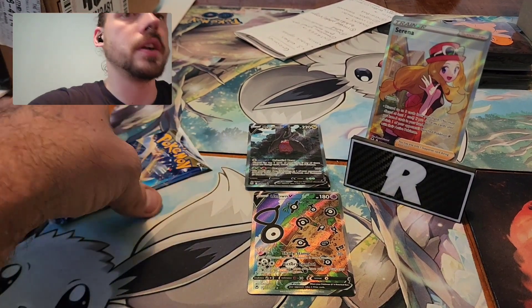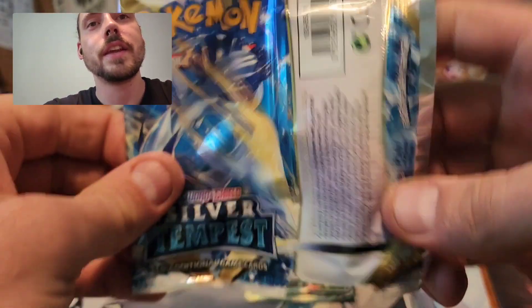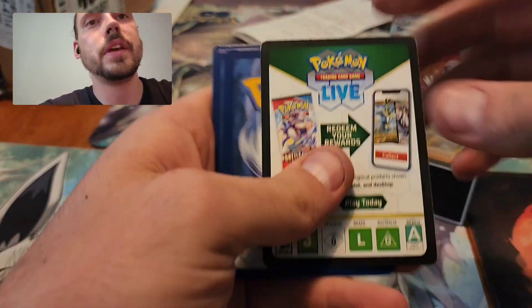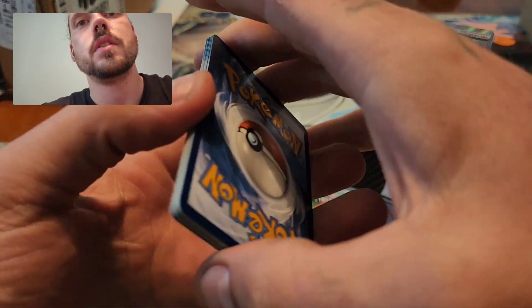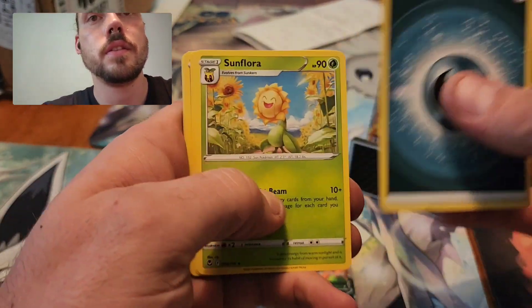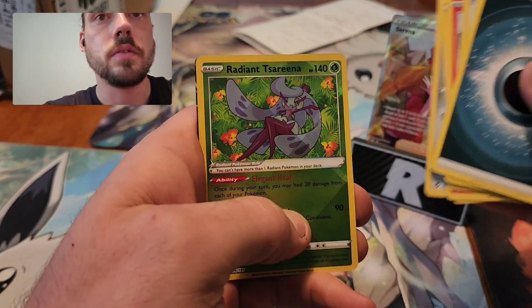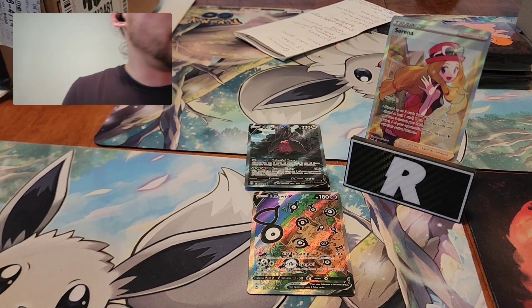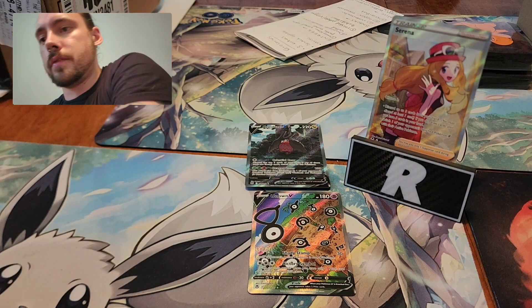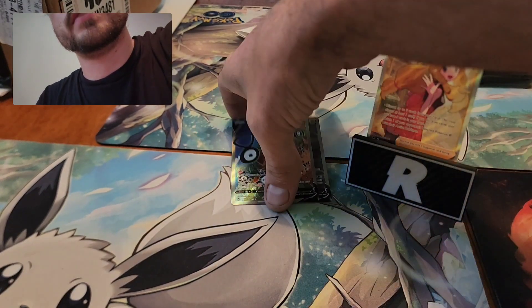Last pack of Silver Tempest here. Obviously I am not disappointed in my pulls — as you can clearly tell. Can I round it off with a Lugia? Radiant Serena and a Normal V, Mawile V. But obviously, did insanely well. Let me gather up all of the pulls and go through them, because this is absolutely nuts.